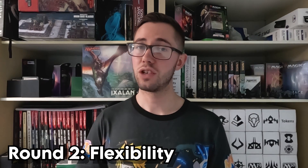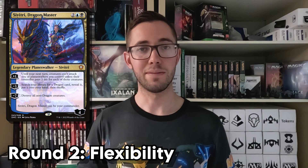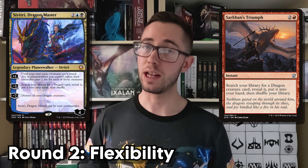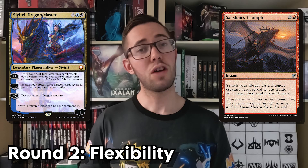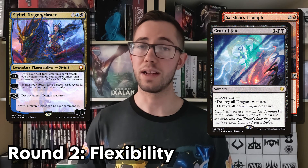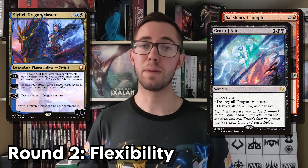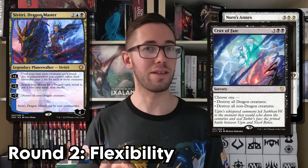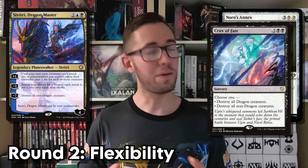Our runner-up for this round is Savitri, who has an awful lot of flexibility, even for a planeswalker. She has a minus three ability that lets you search your library for a dragon and put it into your hand — amazing. She has a minus seven ability which will in most circumstances be a one-sided board wipe — incredible. And her plus one ability punishes your opponents for attacking you. Norn's Annex, eat your heart out. So yeah, a surprise contender takes the number two spot. I do love it when that happens.